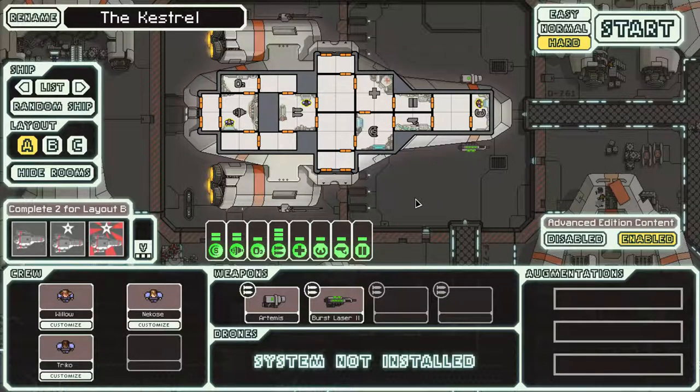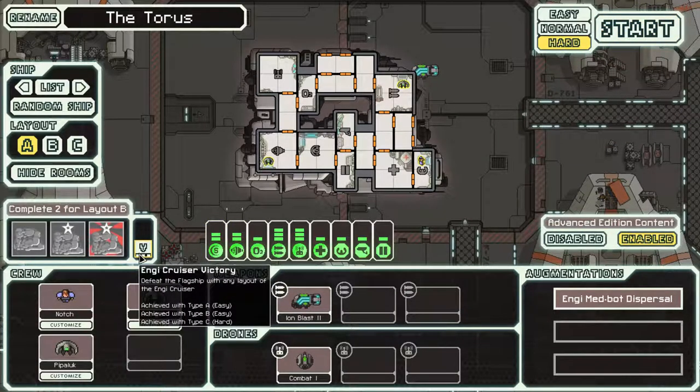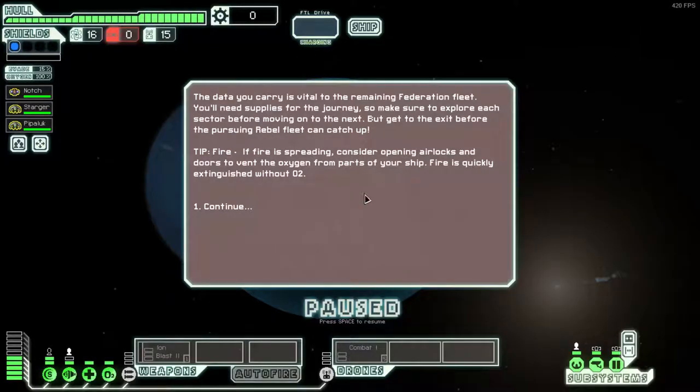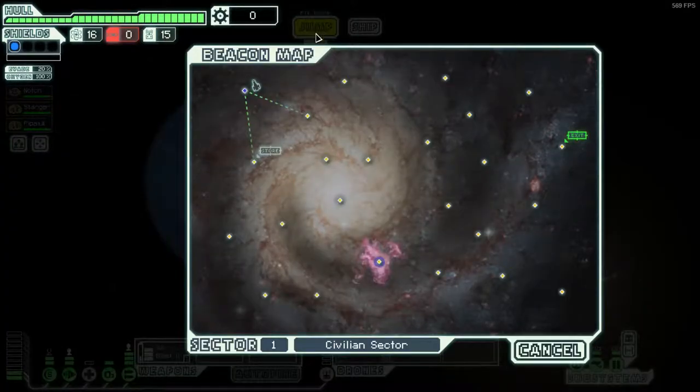Hello and welcome to another FTL Let's Play. Let's try and random it up this time. I want to break our duck of constant losses. What are we going to go for here? The NGA. Let's do it. How have we done on this before? We've been on easy. Well, let's add a heart to that.